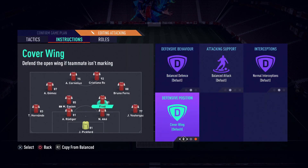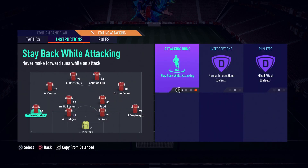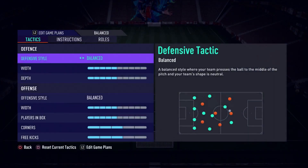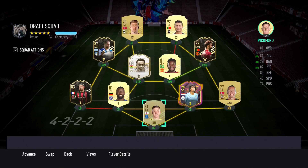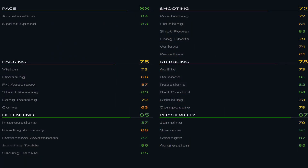As you can see, we are using custom tactics. For attacking we have him on cover center with balanced attack, and for defending we have him on cover center, stay back while attacking, in a 4-3-2-2. In my opinion, if you can get this card, use him in a 4-3-2-2 — it is an absolutely phenomenal formation.